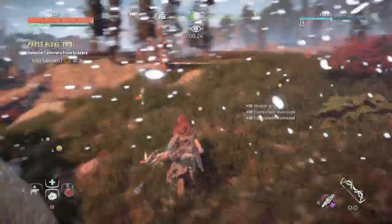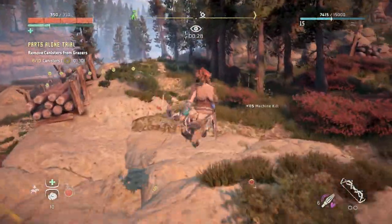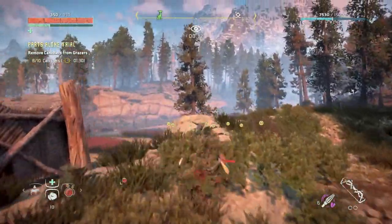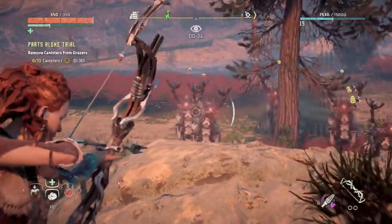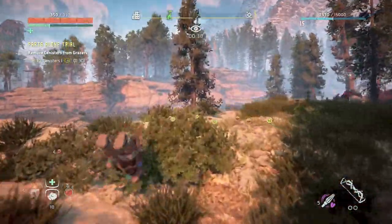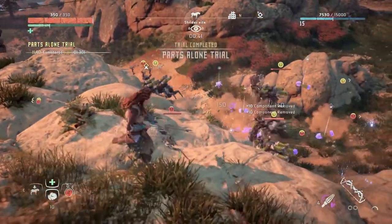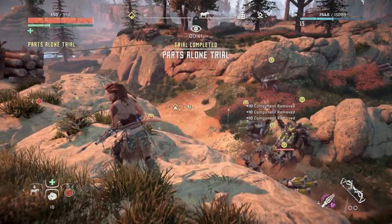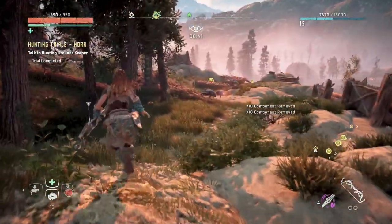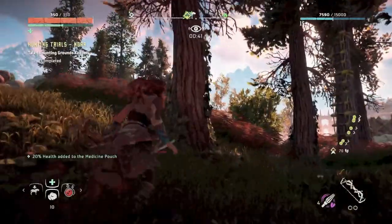Ignore the watchers — pay them no mind, just run past. Chase the herd and go after the grazers. Don't feel too rushed; you have a minute and 30 seconds. Once they see you coming, they're going to try and hightail it back to the other end. We've done it in 41 seconds — I'm sure you can do it even faster if you don't choke and shoot a boulder.